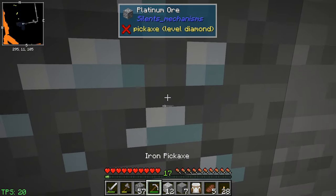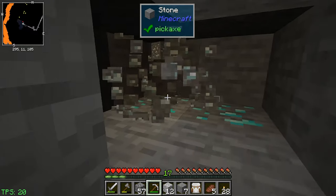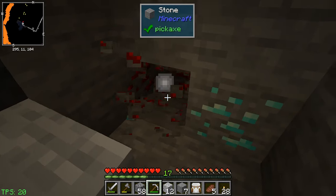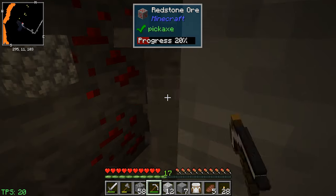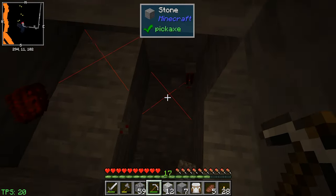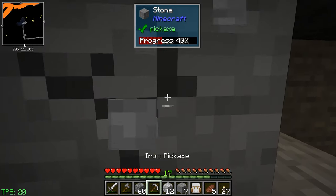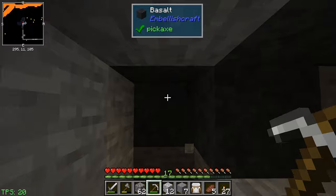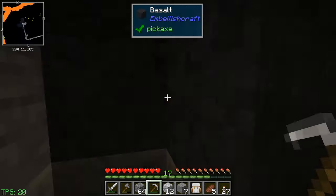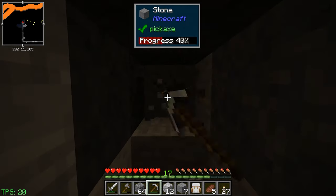Thank you for the views, they've been coming in nicely! We're getting close now - we found some diamond, that's good. It looks like we found a pocket. We're getting some diamonds and redstone, which is great. Don't forget the metallurgic infuser is going to be using redstone as power, so that's useful.